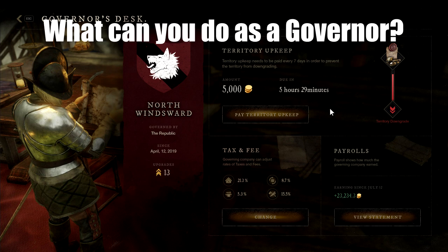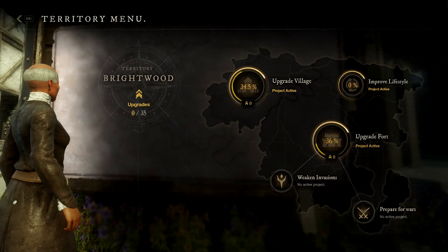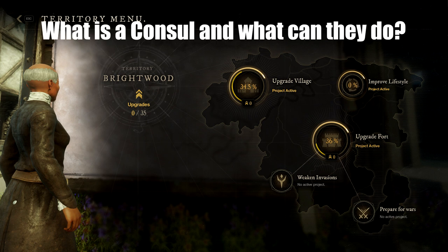What can you do as a governor? Ultimately, the faction that a company belongs to is the true ruler of a territory — companies act as a proxy for their faction. As a governor, your responsibility is to maintain control of your territory and upgrade the quality of life in your settlement by starting town projects. Territory upkeep dues must be paid to the faction, so the governor can adjust taxes and fees so that travelers and residents help pay the upkeep as they craft, trade, and live in their houses. Governors can also make their settlement more desirable by focusing on particular upgrades or types of players.